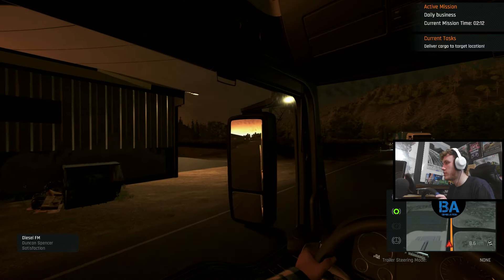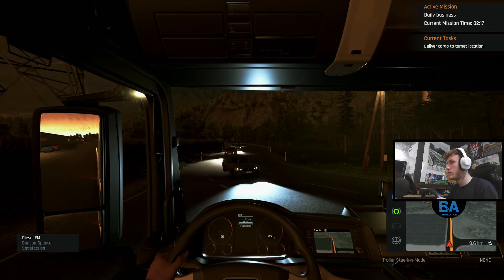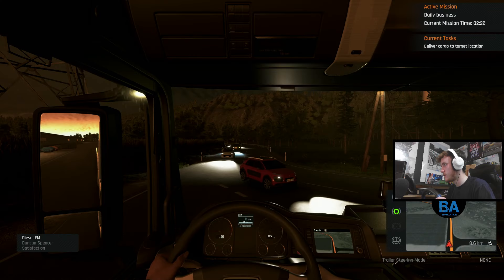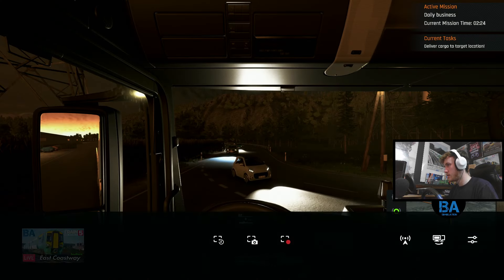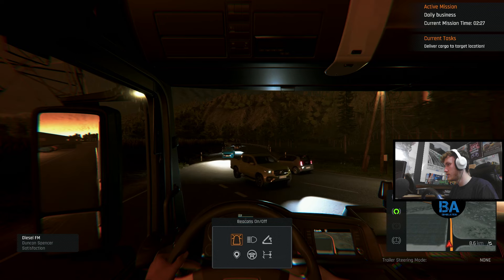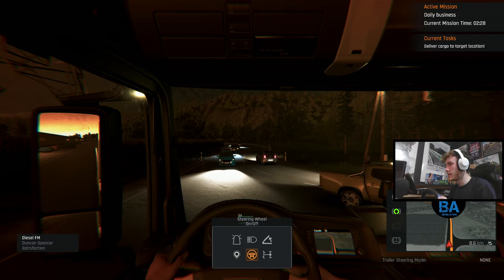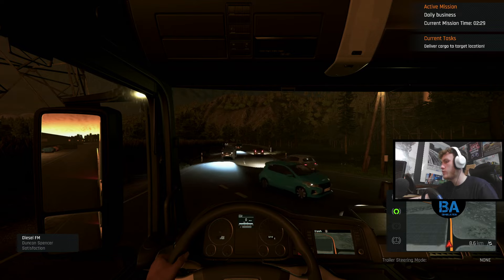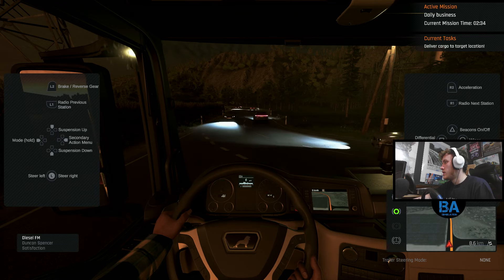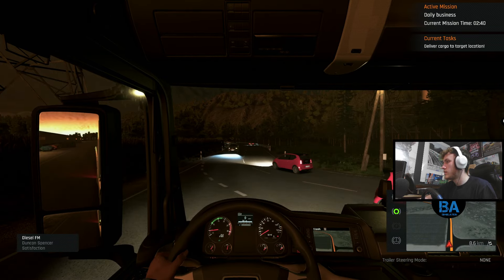We'll get the lights on as well — okay, that's good. Let's see what else the controls do. That's the map, that's the screenshot button. There we go, we've got the beacons on. Headlights, fog lights — I'm not sure if they actually work properly doing that. Headlights — lights — there we go.